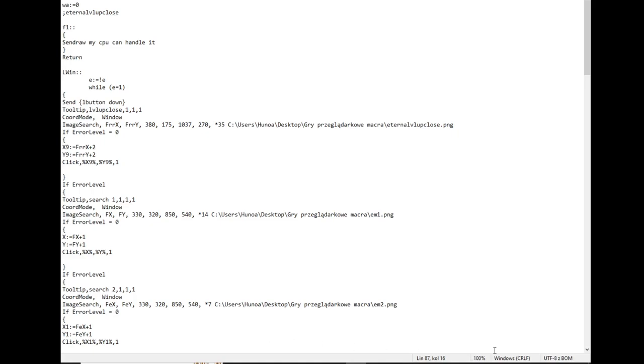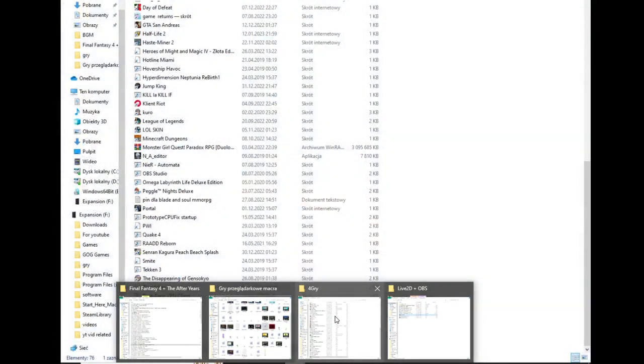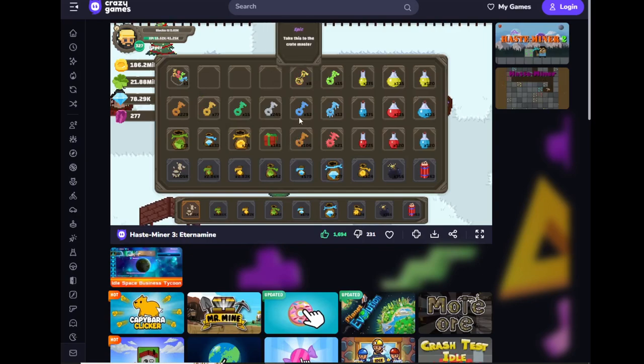So let's go to the game and open the macro as administrator, because AutoHotkey on Windows 10 is a little bit buggy. Using this I already made a lot of progress — even though the menus are a little glitchy, you can see I made around 3000 small money bags, a lot of potions, and key bundles.